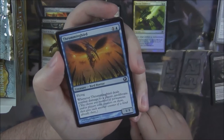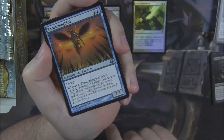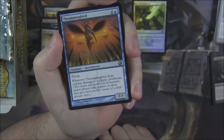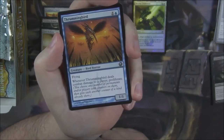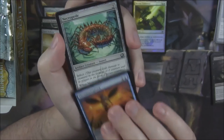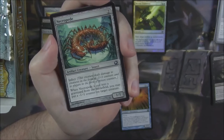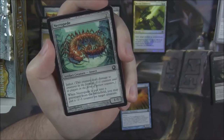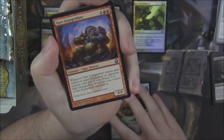Thrummingbird — a 1/1 flyer for 2. Whenever it deals combat damage, it Proliferates. Proliferate is the ability where you choose any number of permanents and/or players with counters on them and give each another counter of the kind it already has. Necropede — a 1/1 for 2 with Infect. When it's put into a graveyard from the battlefield, you may put a -1/-1 counter on target creature.